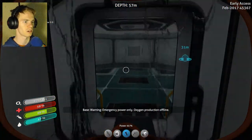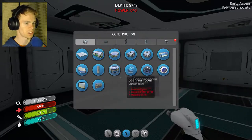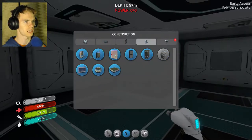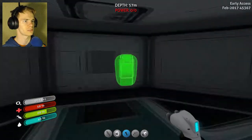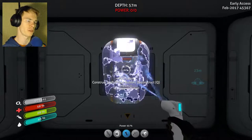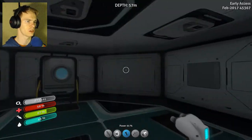Emergency power only. Oxygen production - so there's no oxygen here, as she just said. So I'm going to have to pay attention to that. Also, there's no power in here, which I also need to pay attention to. So for right now, I'm going to put a fabricator back here on this backside. I probably will move it later, but I'm going to need this for later usage.